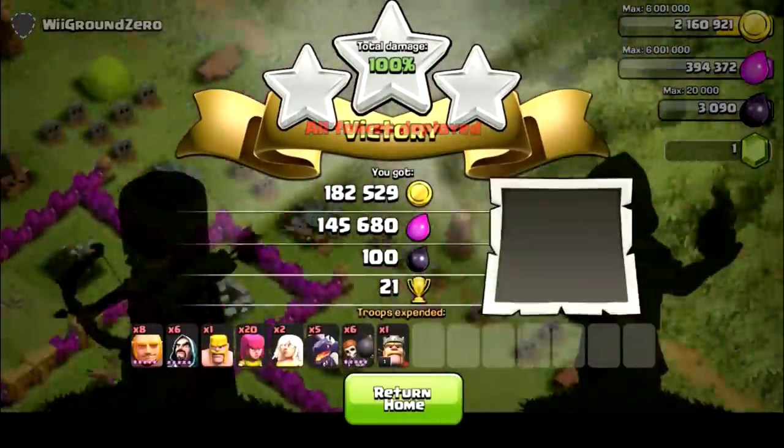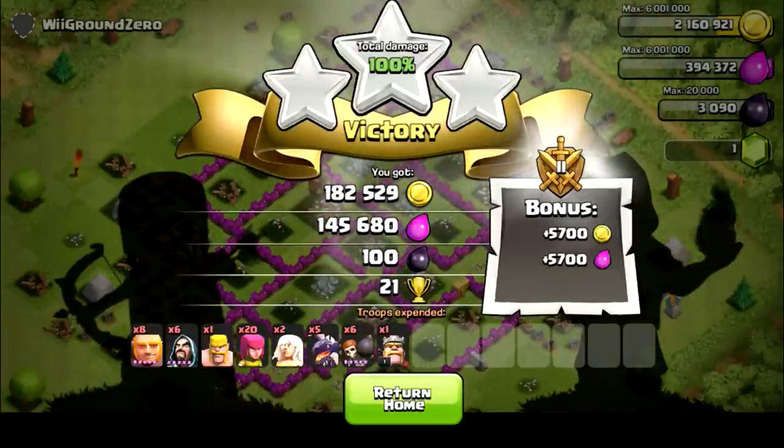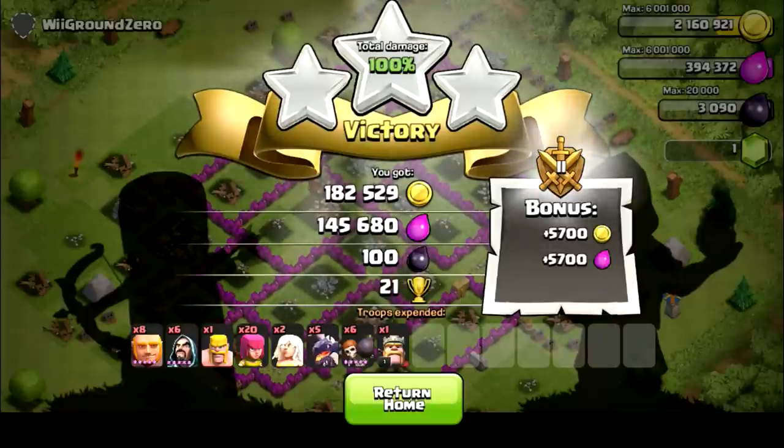100%! We got 182,000 gold, 145,000 elixir, and 100 dark elixir with 21 trophies and that awesome league system bonus. Alright guys, that was the three-star battle of the week. We got an awesome one!